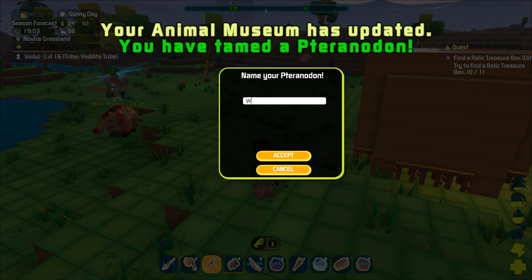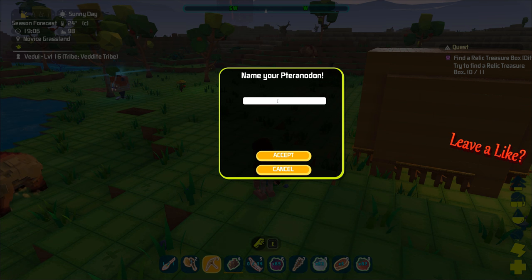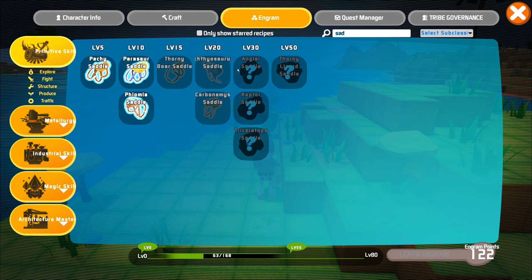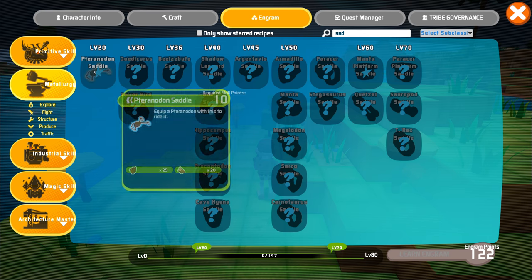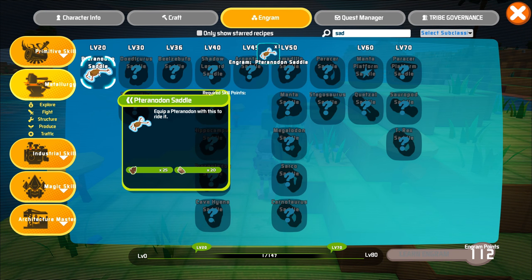Congratulations, you have tamed the Tyranodon! Of course, you want to ride it, and to do that you need a saddle. Go to engrams and unlock the Tyranodon saddle, which is at level 20. Not at level 20 yet? Just go kill some more beasts. With a bow and arrow it's pretty easy, just take care not to bite off more than you can chew, because some of the beasts are really tough.